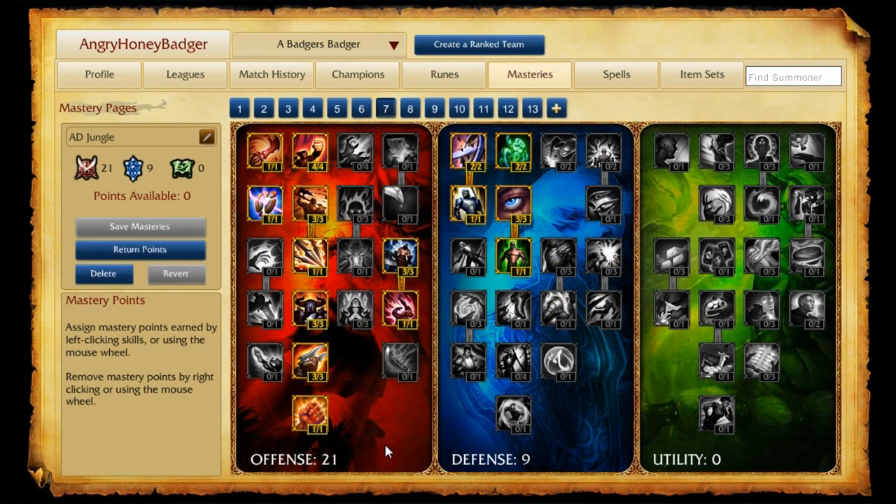For the Mastery Page, we're going to take our AD Jungle Page, which consists of 21 in Offense and 9 in Defense. 21 in Offense helps you out with all the damage you want to snowball your early leads from ganking, and then 9 in Defense to help you out in the Jungle and while ganking.